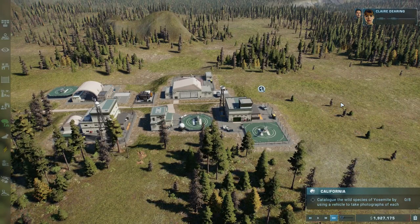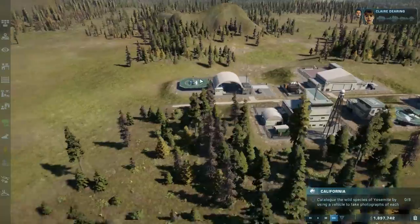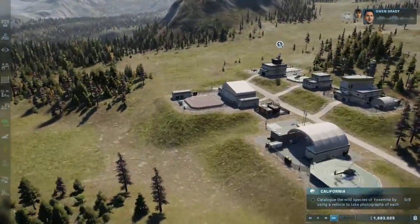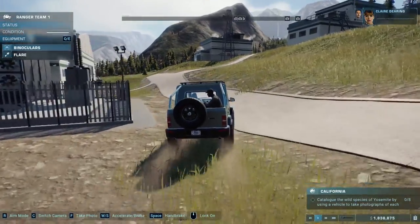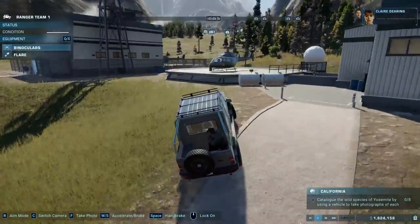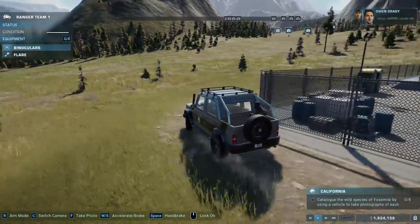Catalog the wild species of Yosemite by using a vehicle to take photographs of each. Oh, this is actually a pretty cool one. I'm gonna reload because it's having some issues with the stuttering. Okay, so it looks like it has fixed itself up. Let's go take some photos. We've got a couple of dinos up there — I can't get through there. There's a couple of them down that way as well but it looks like most of them are up here, so let's head up this hill.